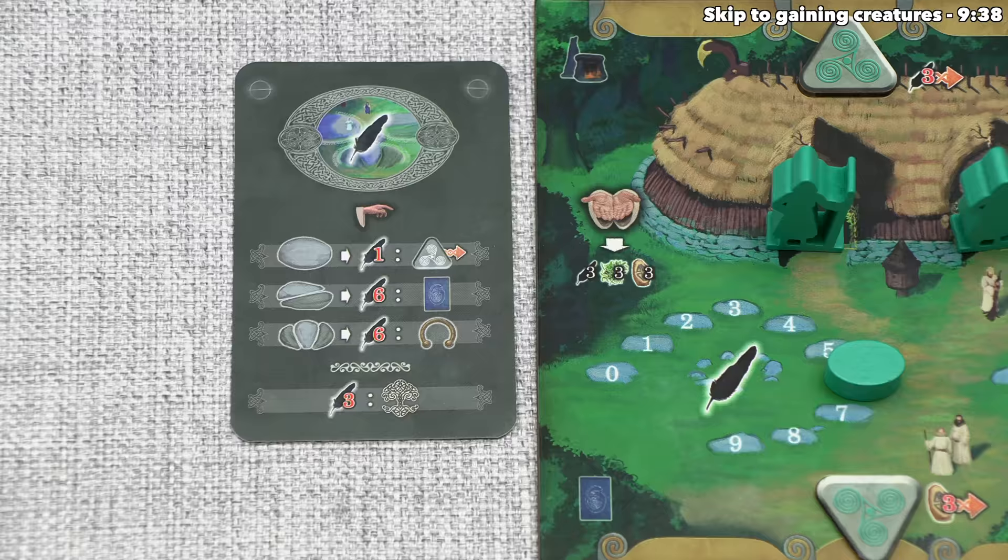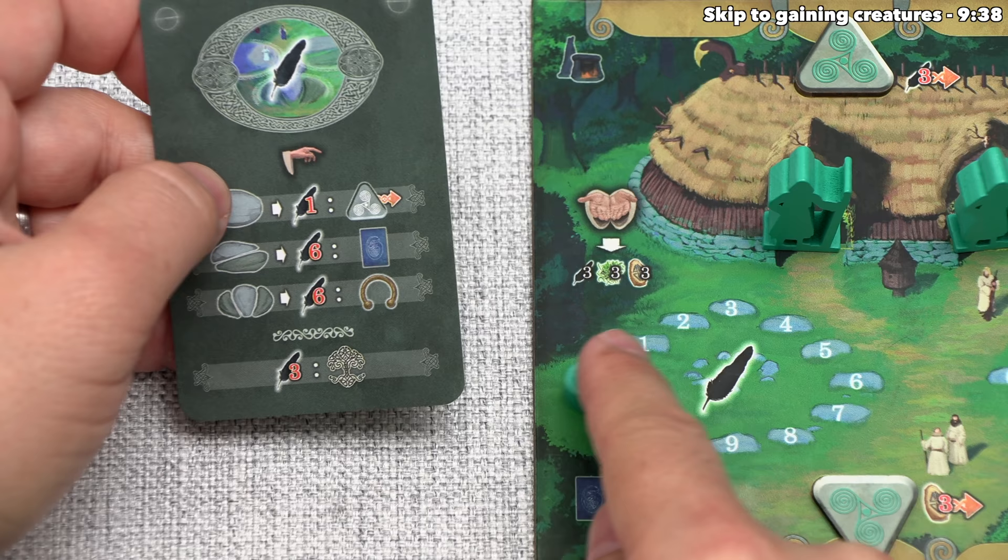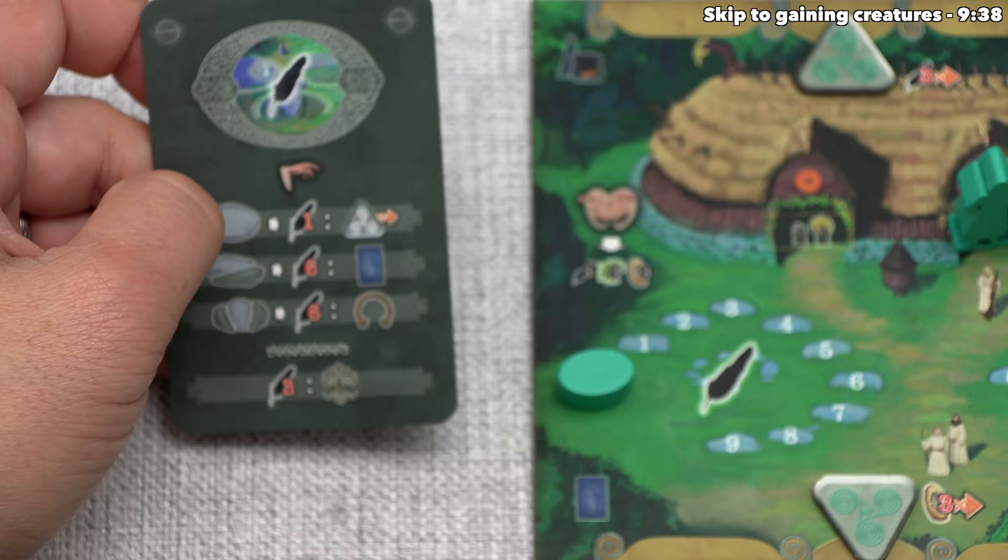By doing that, they have effectively lowered the number of active druids they have by one, and they've decided that's not going to be worth it to them. This means they are not going to choose the three-stone option for the Feather Temple, and instead they'll go with the two-stone option. This is also going to cost them six of their feathers, so they'll lose all six that they started the game with, and then they can send this active druid to the two-stone spot in the Feather Temple. After that, they will gain the benefit which allows them to take one creature card.